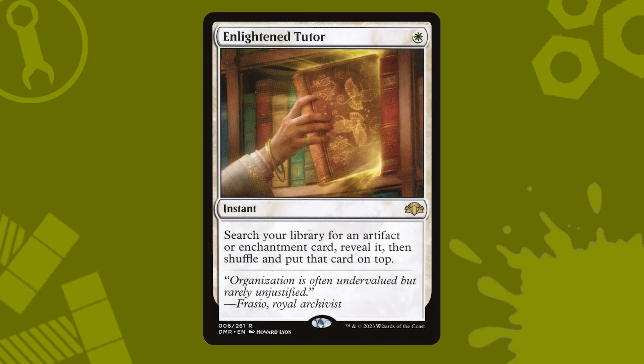White gives us some very strong tutors, especially for finding artifacts. The first is Enlightened Tutor, one of the best tutors in the game. Instant speed and puts what you've searched for on top of your deck. Play it on an opponent's turn, untap, and draw your bobblehead.